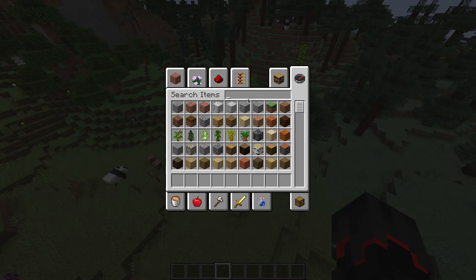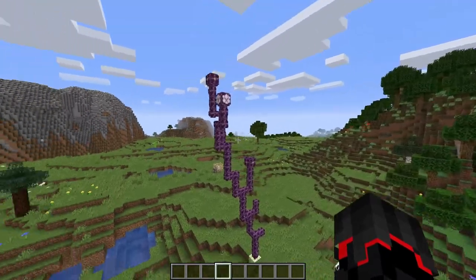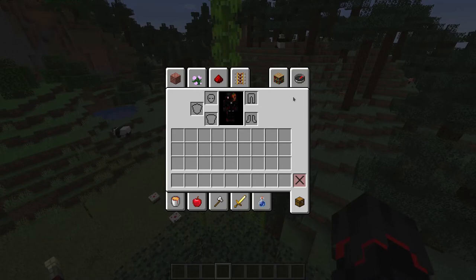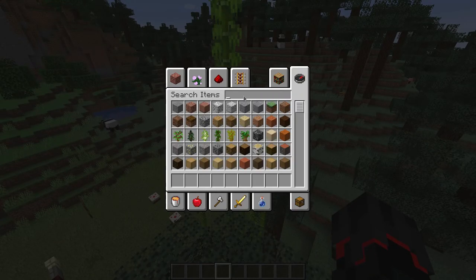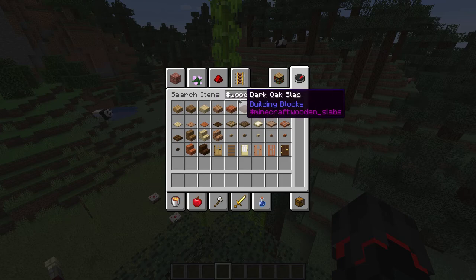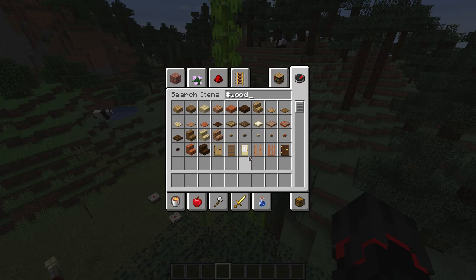Now here are two new features that I'm not entirely sure how they work, but I will try and explain them as best I can. The creative menu search box now accepts text starting with a hashtag. If you search for 'wood,' you would think every wood item shows, but it does not.